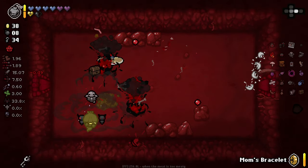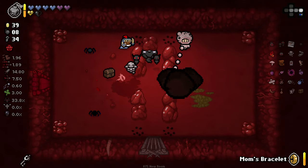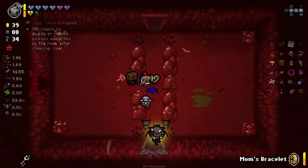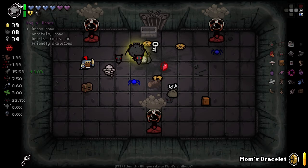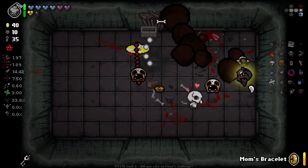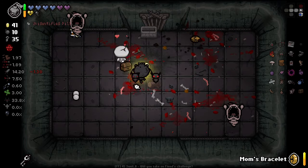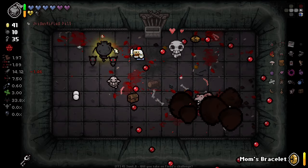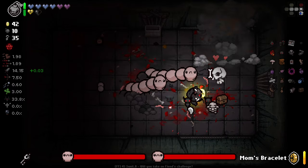Will Twisted Pair throw extra rocks when we throw rocks? I doubt it. I should have bombed the other Devil Deal items - there was only one but that was a little bit stupid of me. 50% chance to double or remove item pickups - that was kind of interesting. We immediately junked - it's kind of interesting that it automatically junks what's inside the chest. Luckily, we've got Twisted Pair now to alleviate our fire rate concerns a little bit.